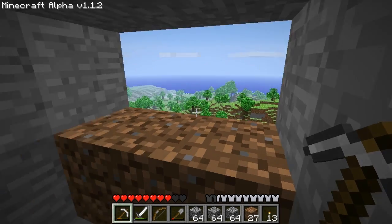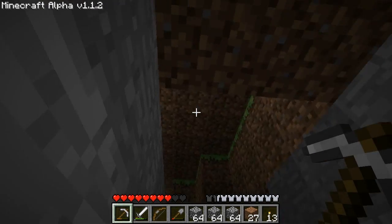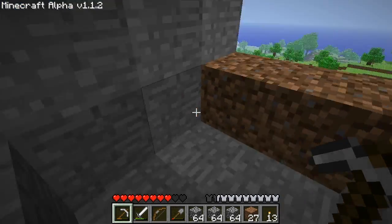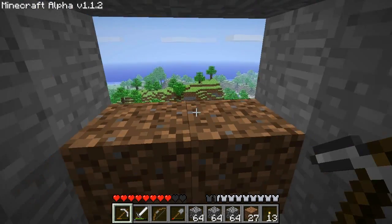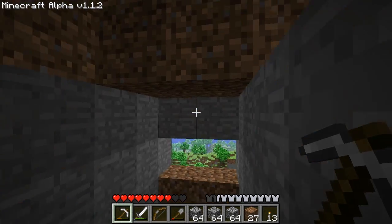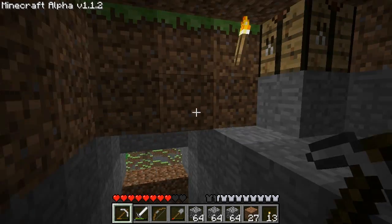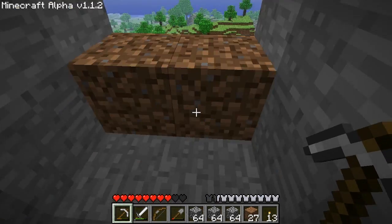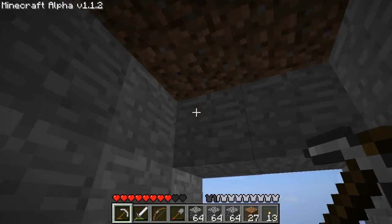Hey guys, it's X, and welcome to another Minecraft video. I'm testing out my framerate and my mouse controls because they were a little bit laggy, but then I restarted my computer. I think they're good. That framerate problem is cropping up again. Ever since the latest update, I've been having consistent framerate problems — not just when it first starts or when it's generating things, but consistent framerate problems. And a little bit of trouble with the mouse sensitivity — sometimes it feels like the mouse itself lags, and I've never had that before.